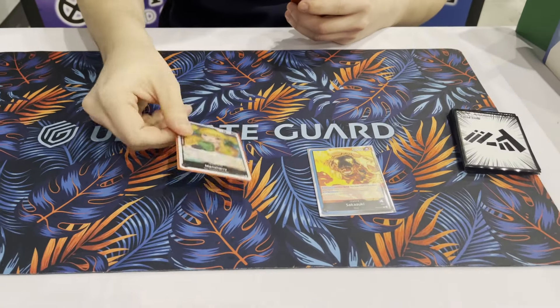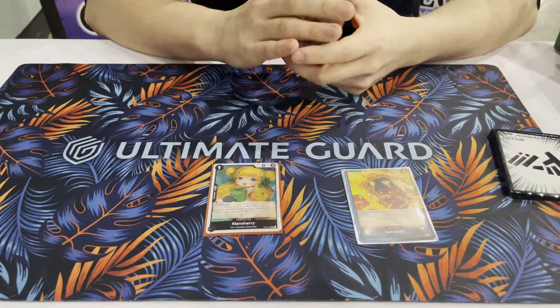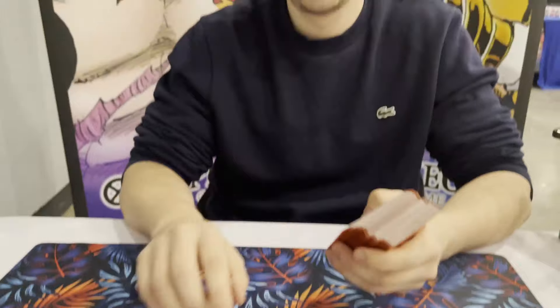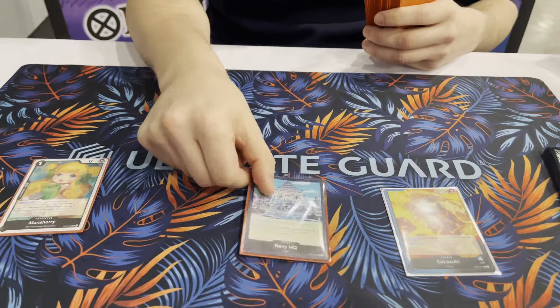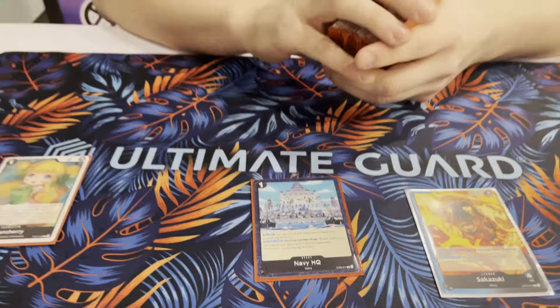So I sorted it by cost. For one cost I have 1 Man Sherry. It's just a great card if you can pull it off and recycle, for example your Rebeccas. I just use one copy of it because sometimes I brick on it, so one was enough for me. And another one is Navy HQ. I just use it as an additional Great Eruption, so I have like 5 Great Eruptions basically.